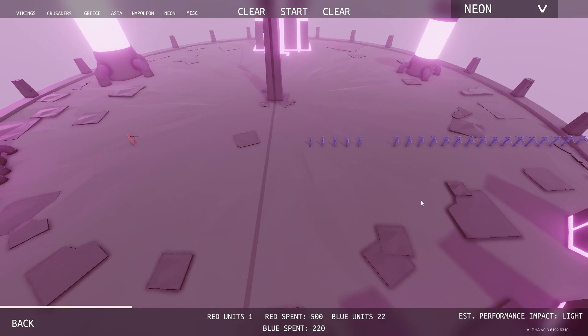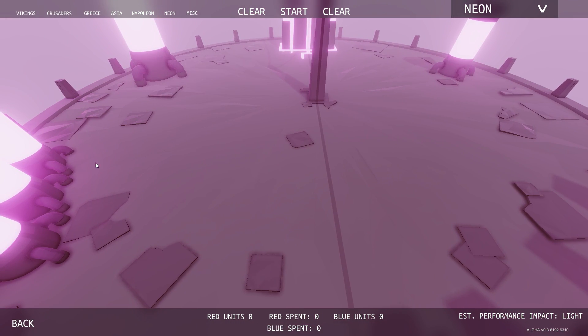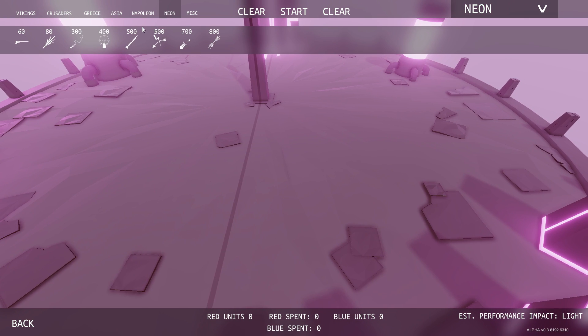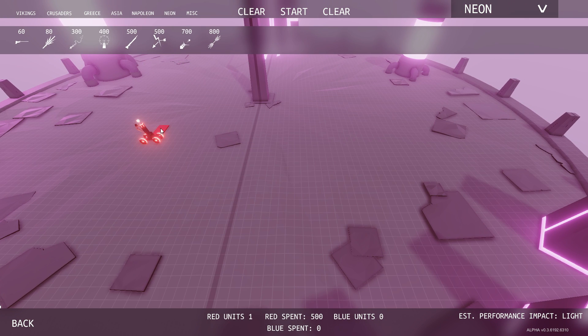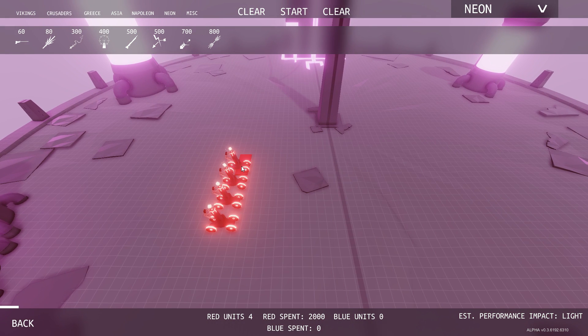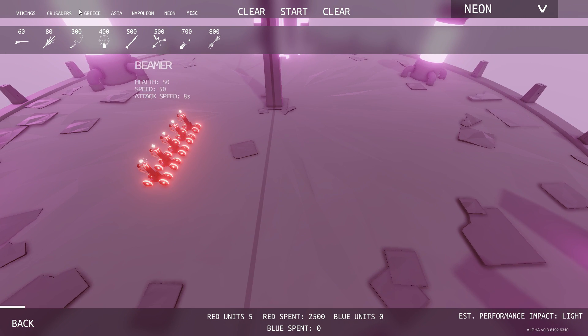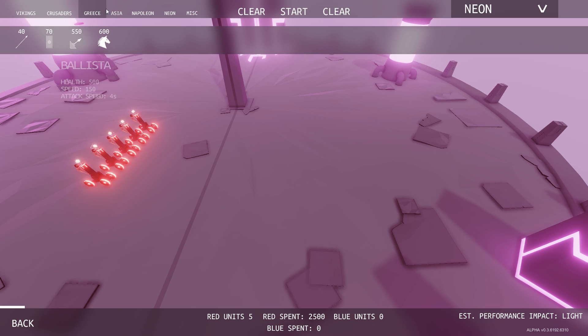Oh my gosh. The beamer is a pretty impressive unit. You slap a couple of those on the back of a battle — could change the tide for sure. Then we have the projectile shield, which looks so cool — they look so cool in red. I'm really debating on if I want to do like a red thumbnail or a blue one, just because blue looks like Tron. So these are anti-projectiles. Let's do muskets — Napoleon.